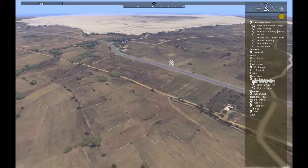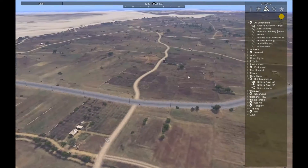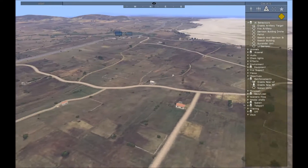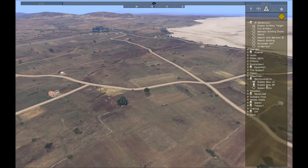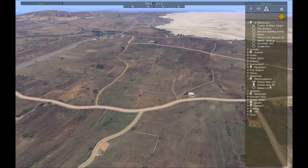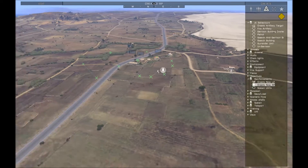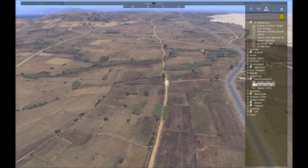I want them to attack this base, so I want some troops to unload here by this house, and maybe some troops to unload on the other side. I'll create two LZs a little ways out, and then I want them, once they've landed, to move to either that area or up this road over here.